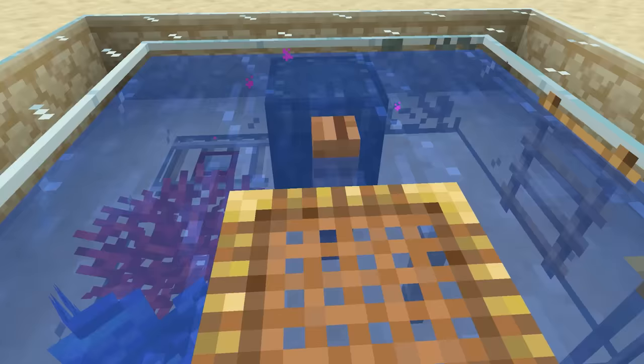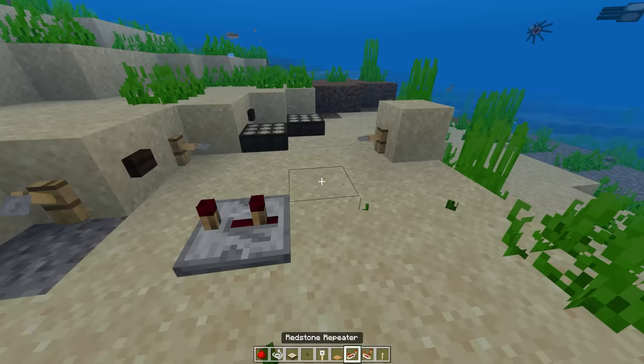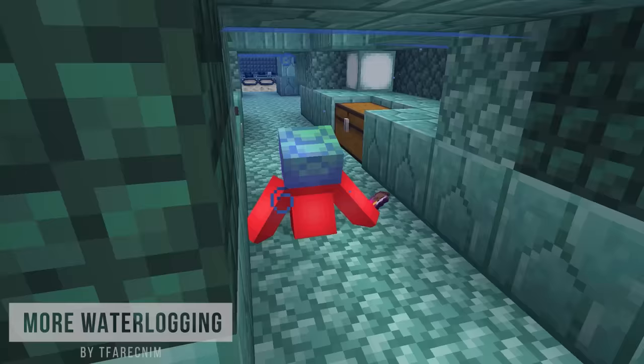In Java, we can waterlog these blocks. But in Bedrock, we can waterlog all of these as well. And with the ability to place different redstone bits, as well as doors and beds underwater, we can make our underwater base feel a lot more like Atlantis.